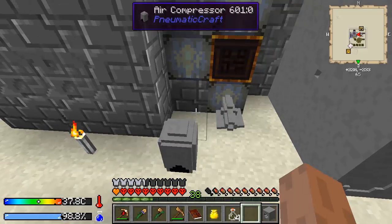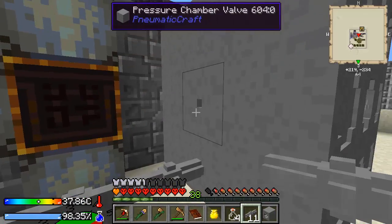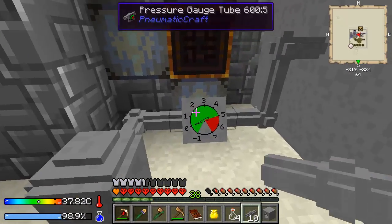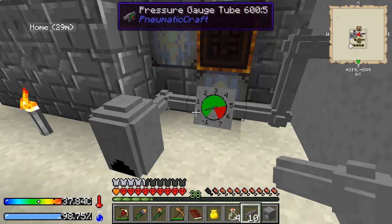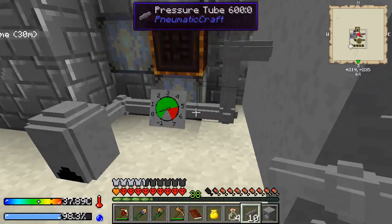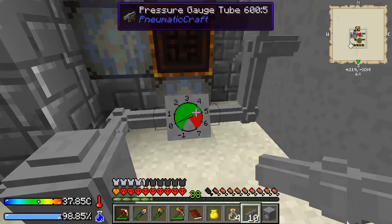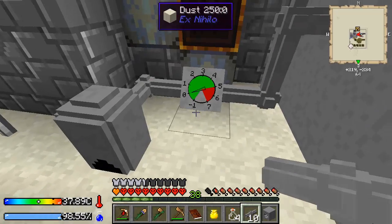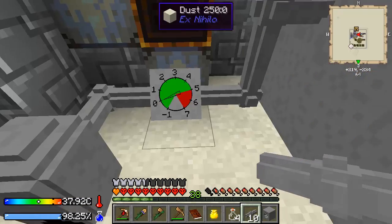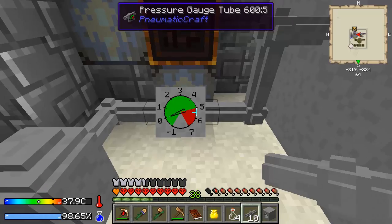Let's do some tubes, poking it all together. Now I've got a little air compressor. This gauge will tell us what we're at. This thing does emit a redstone signal, so we could use either redstone or MFR or anything to watch the redstone signal and turn this off if it gets too high. But I'm not going to worry about that for now - we're going to be dealing with very low pressures at the beginning.